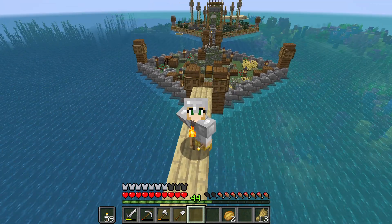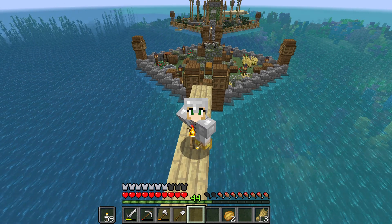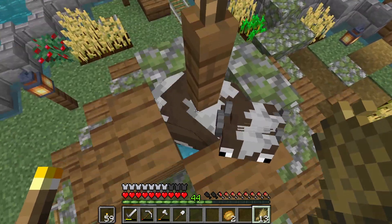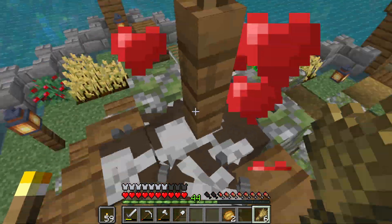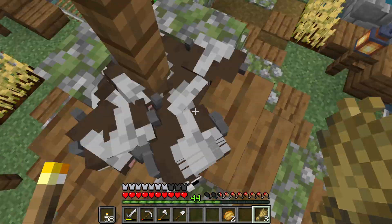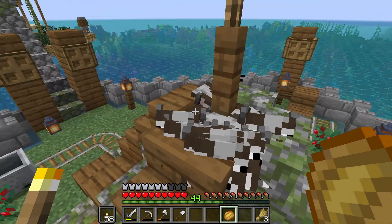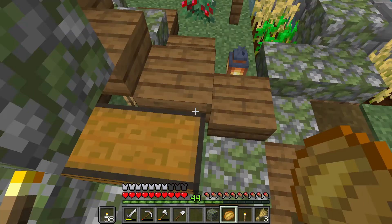All right, you guys — everything is cleaned up behind me. All of those furnaces are gone, the chests are gone. I did put one barrel by the stairs going back out of the tree farm so that I can store saplings in it. And I torched up all the walkways because I realized that's kind of getting dark on some of them. All of the stuff behind me in Cow Central has been cleared away as well.